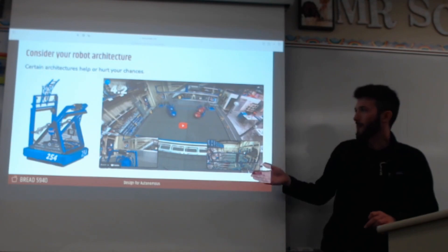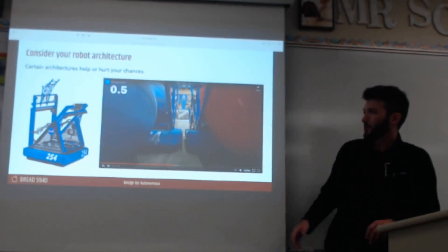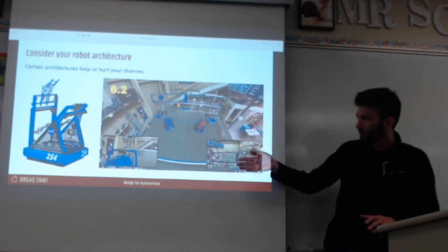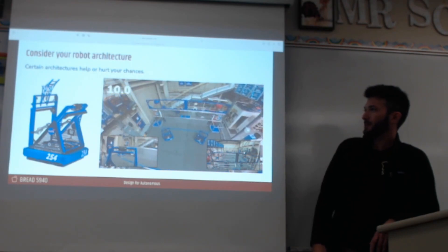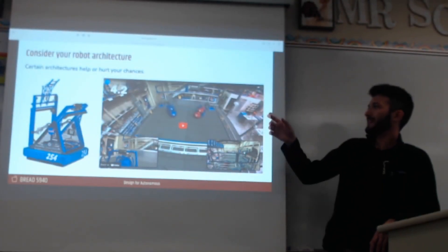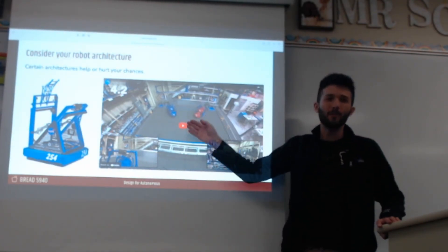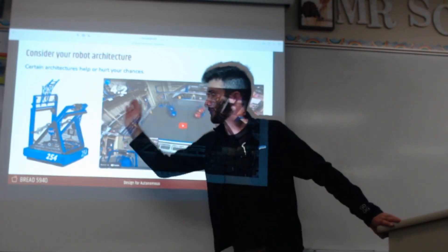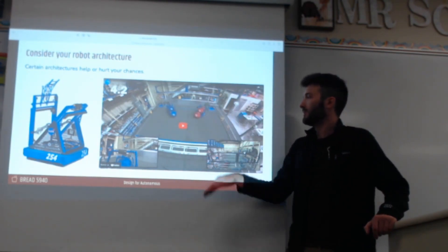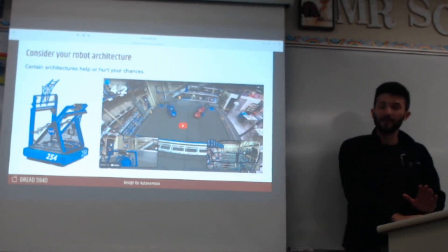This is one of my favorite robots from my favorite game — 2014. 254 grabs both balls from their partners, drives forward with all three, and shoots all three into the goal. They won a lot of matches just in autonomous mode, which is crazy. But this robot architecture — you can tell that from day one they knew they wanted to run this auto, because you had to have an intake in the front and an intake in the back. If you didn't have two intakes, this auto would be way more difficult to do. The autos were not an afterthought — that robot architecture was very intentional from the very beginning.